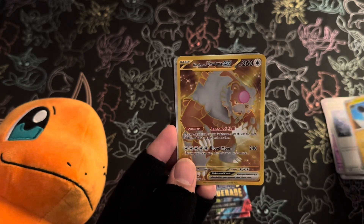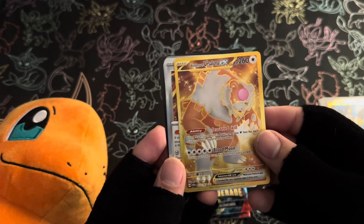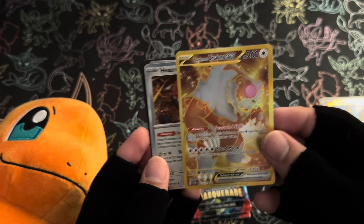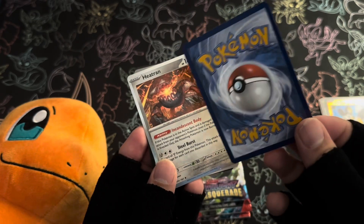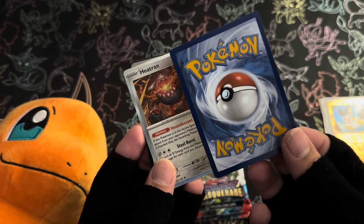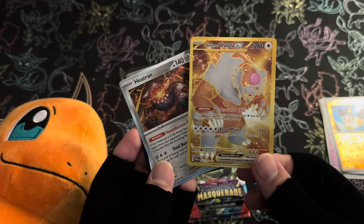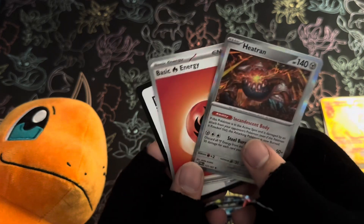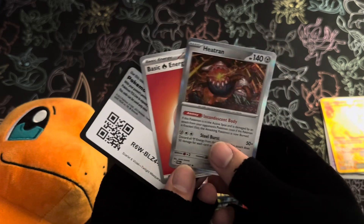And then we have a Blood Moon Ursa Luna EX. Wow, for the love of Arceus — I can't believe it! It's a bit heavy on the right side border, but I'll still take it. The back looks symmetrical though. Amazing stuff. Then we've got the Heatran, a fire energy card, and the code card. Pretty good for the first booster pack — I love it.